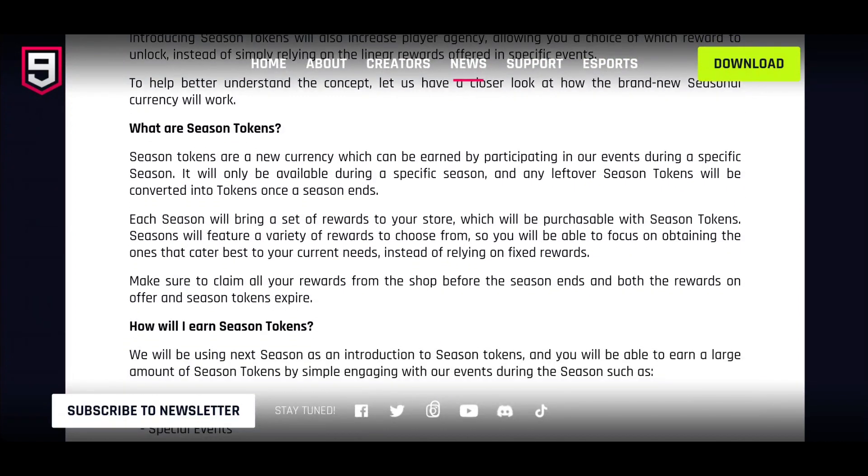To better understand the concept, let's look at how this brand-new seasonal currency works. Season tokens are a new currency earned by participating in events during a specific season — only available during specific seasons. Any leftover season tokens will be converted into tokens once the season ends. That's quite interesting because if there's nothing in the seasonal token shop that suits you, you can save them all and convert them into tokens at the end of the season, then spend those tokens on something like a burst of speed.